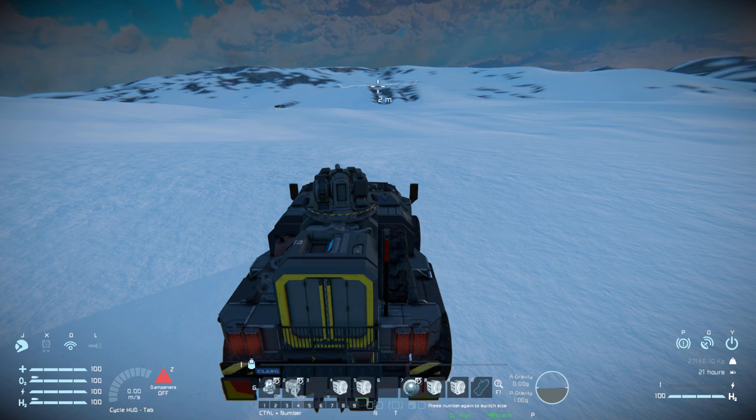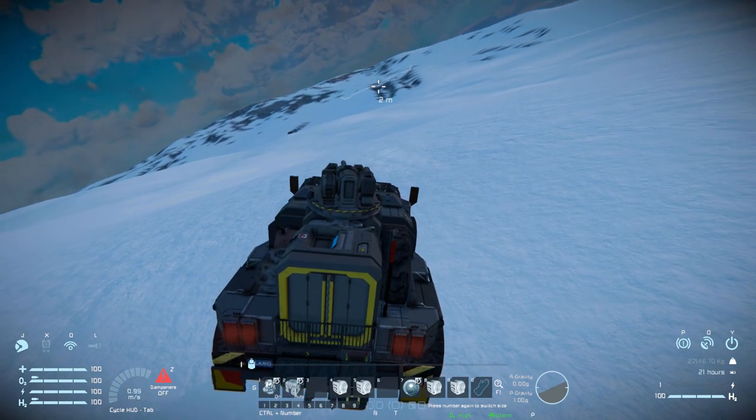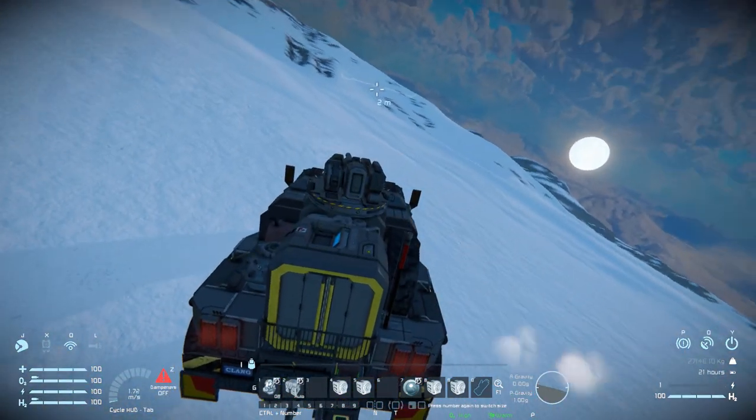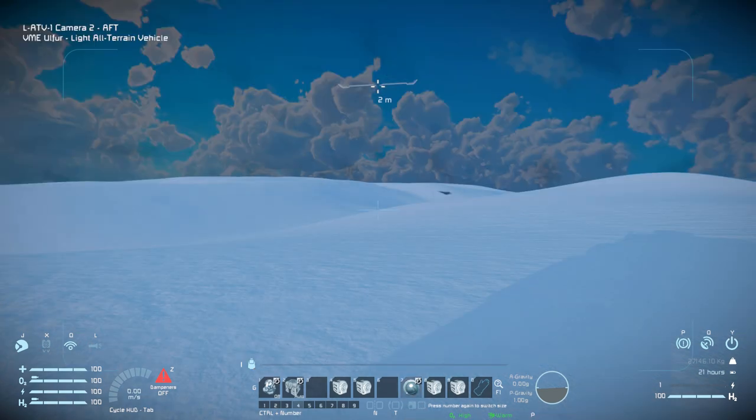Then on to tab number four, we've got our gyroscopes which is a flip control. If we do end up getting upside down for whatever reason, we can activate that and it will just simply flip us and right ourselves to drive away. Number two is once again for our battery. Eight and nine are for our front and back hinges to attach and detach. And then number seven is for our camera, so we can reverse this thing up nice and safely.